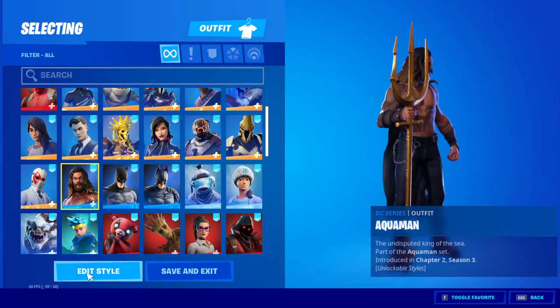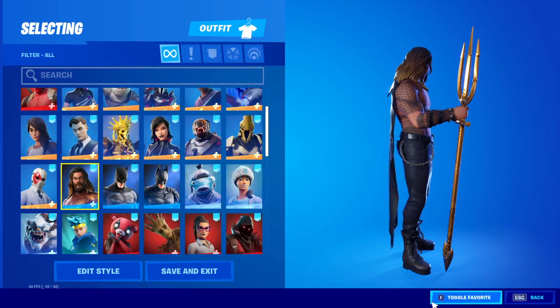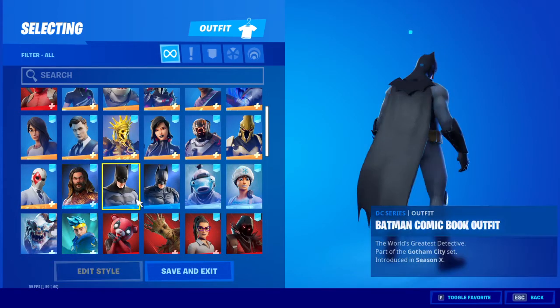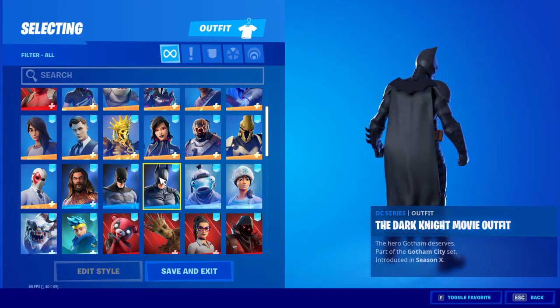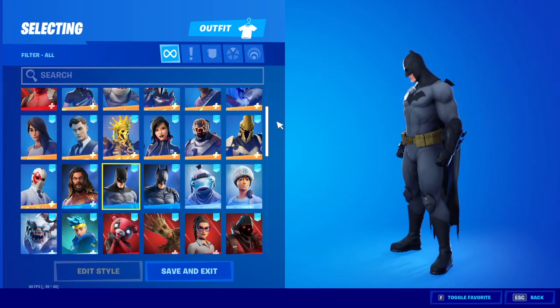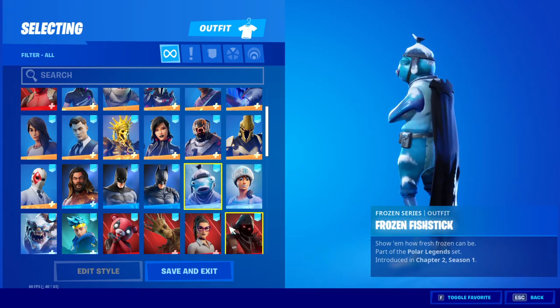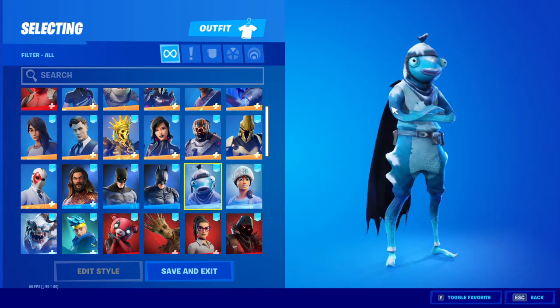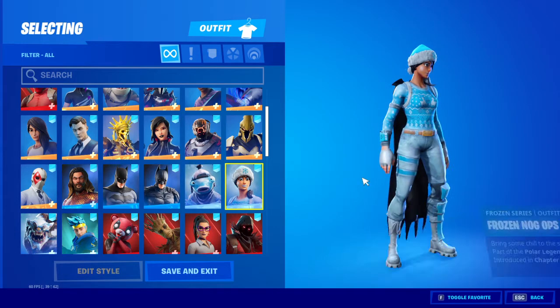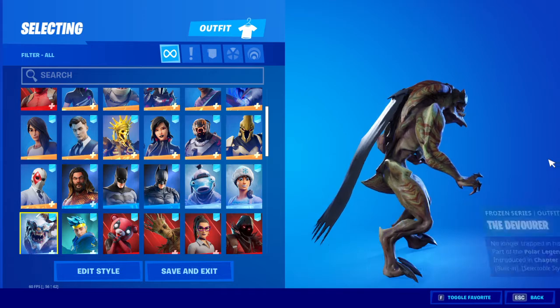And then we have Aquaman here. I don't like the skin. Then we got Batman and the Dark Knight. Then we got the Frozen Legends — I'm pulling the Legends back. The Frozen Fistic, Frozen Nogance, and the Devour.